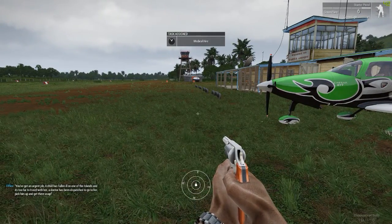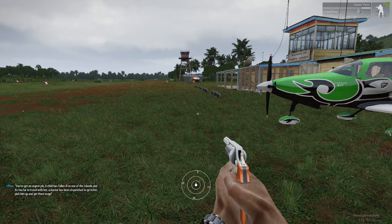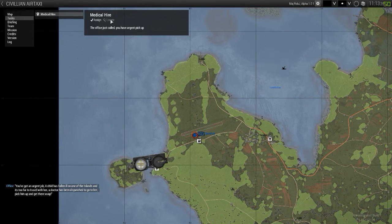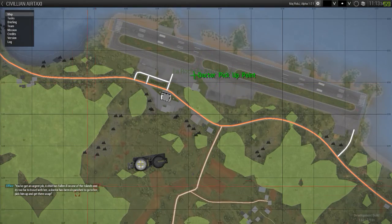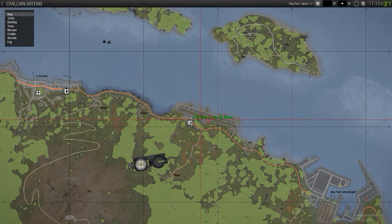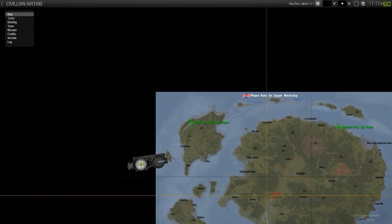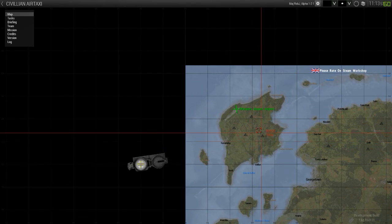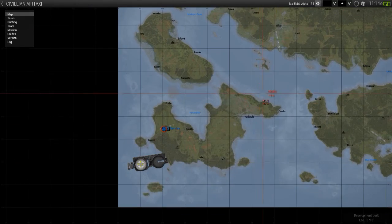These come in very different forms. Here's an example — if we go to tasks, this one was a medical hire. If we have a look around the map, we can see the doctor is here. The doctor's been dispatched, so this has probably come from somewhere down here. You'd fly there, land, pick him up — and this location will never be the same, it could be anywhere on the map. You fly to the patient's closest airport, drop him off. The patient's on this island but your job is to fly him into the right area and get him there as fast as possible.